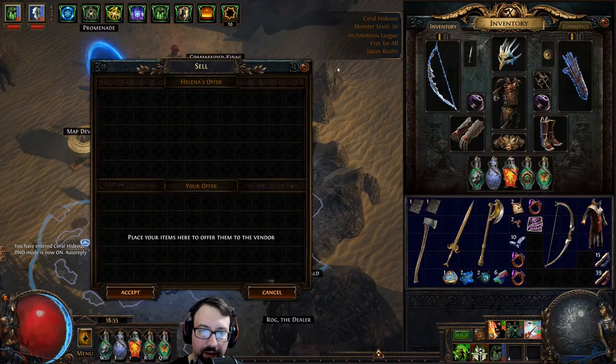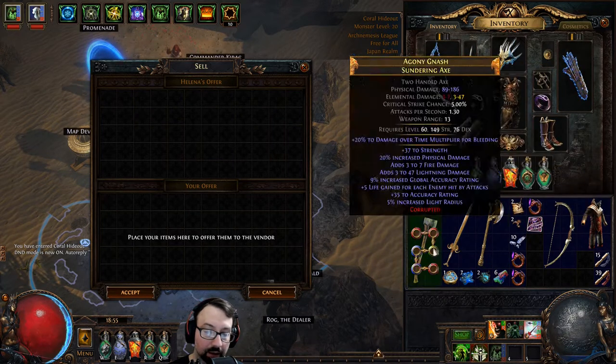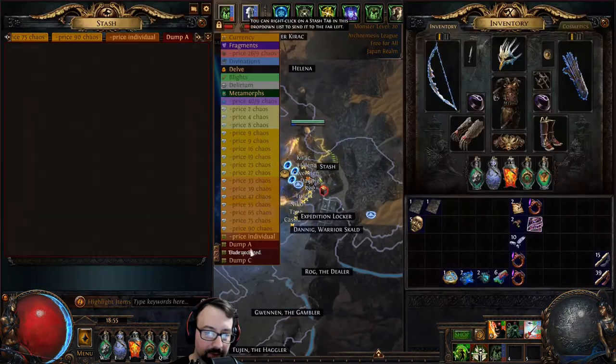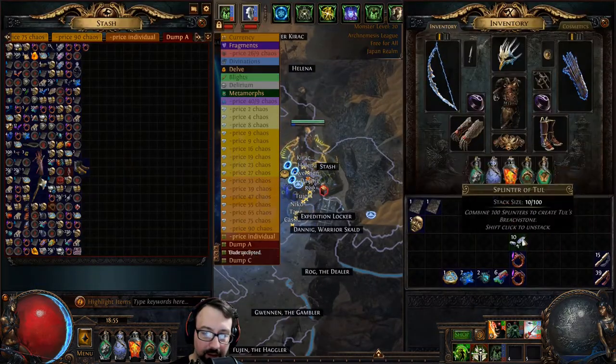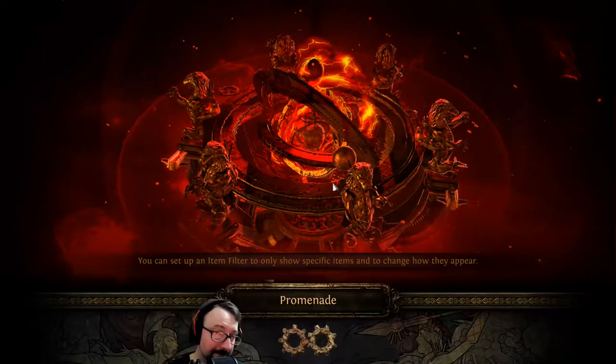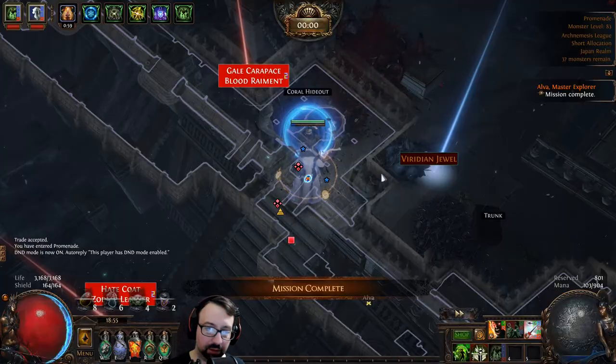Perfect spell damage side — I don't think that's worth anything though. Maybe it is. Mantra of Flames is a perfect spell damage roll — I don't know if that's worth anything.